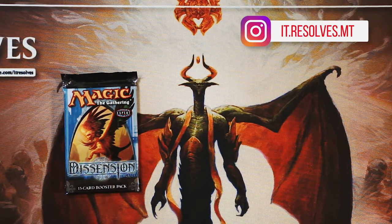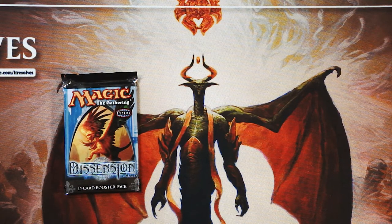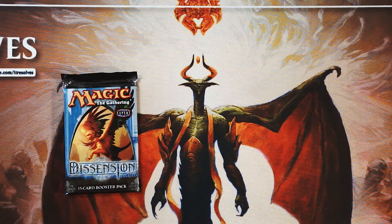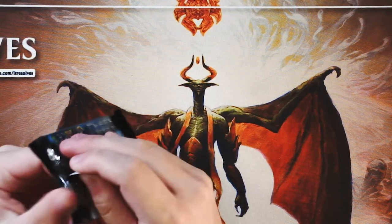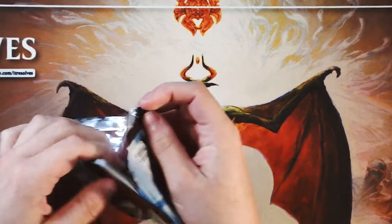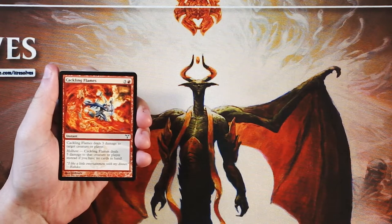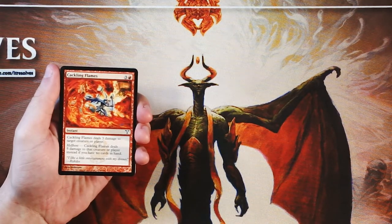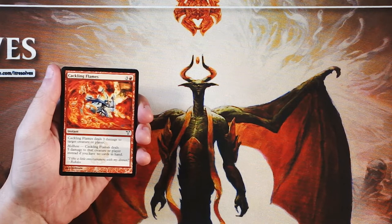What's going on, guys, and welcome to another episode of the Crack-A-Pack series. Today, for probably only the third or fourth time on this series, we actually get to open a pack of Dissension. Dissension was a really awesome set, part of the original Ravnica block — lots of really fantastic cards, a lot of multicolored stuff. I don't remember if it was the middle or last in the block. It was Ravnica City of Guilds, then Dissension and Guild Pact. Really interesting set with a lot of cool mechanics.